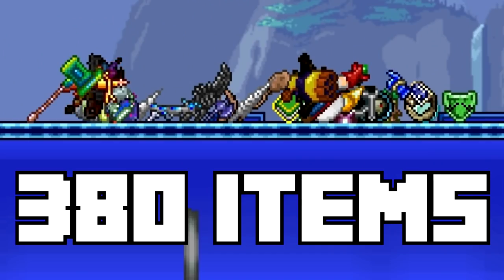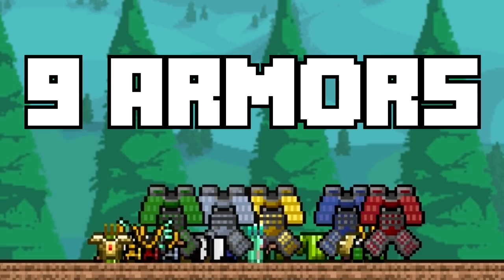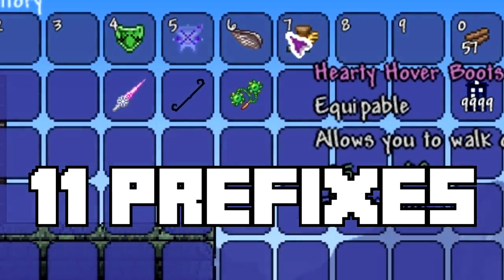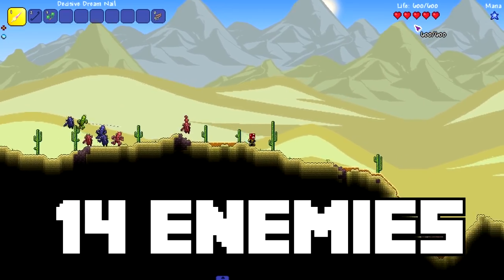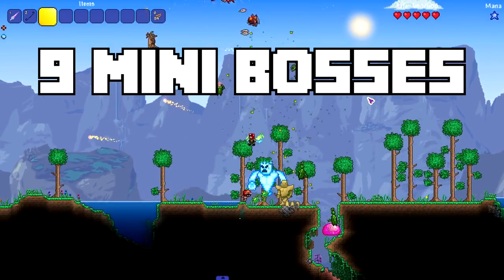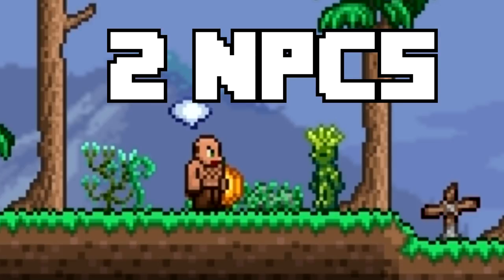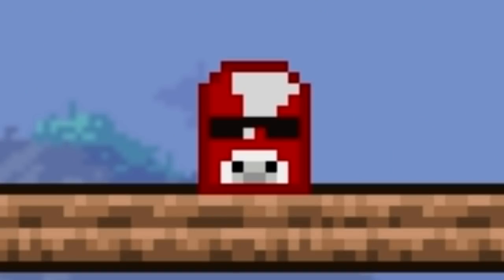The Juice Mod contains 380 new items, 9 new armor sets, 26 new placeable things excluding banners, 11 new prefixes, 14 new regular enemies, 9 new mini bosses, 4 new bosses, and 2 new town NPCs — and of course the Game Raiders 101 vanity hat.